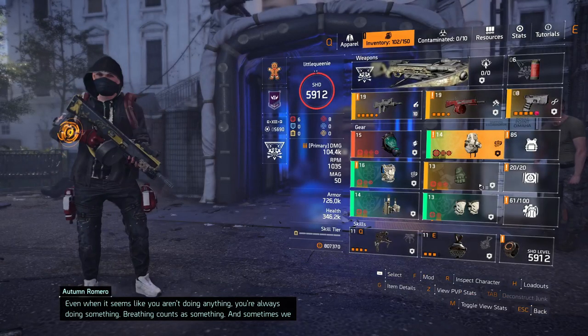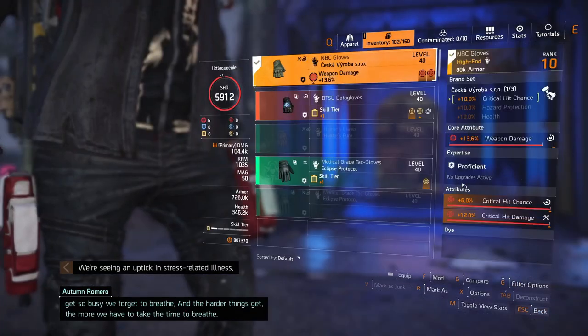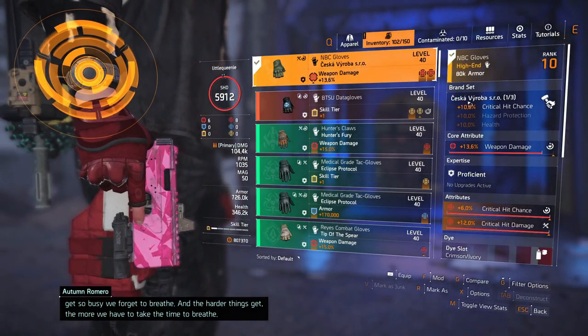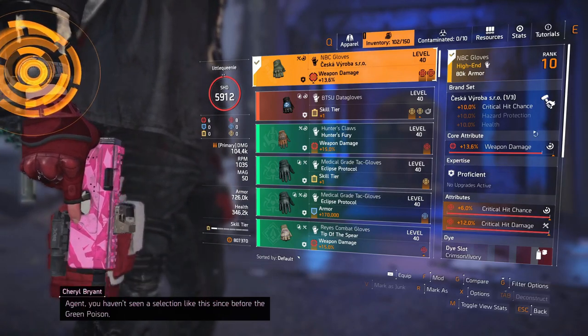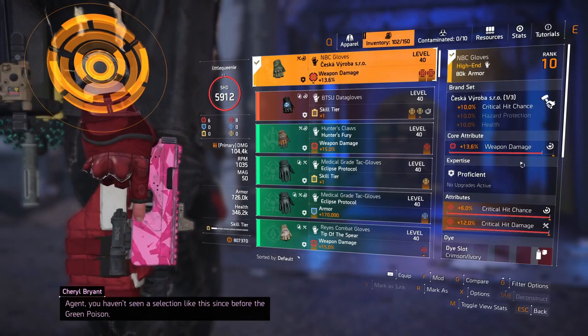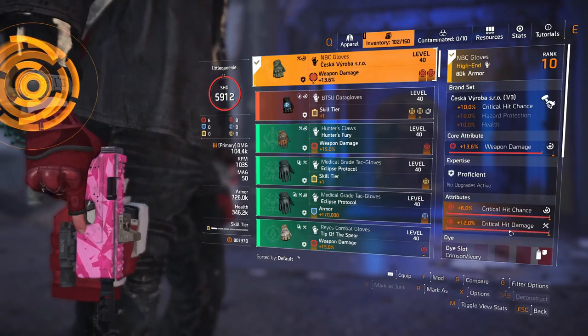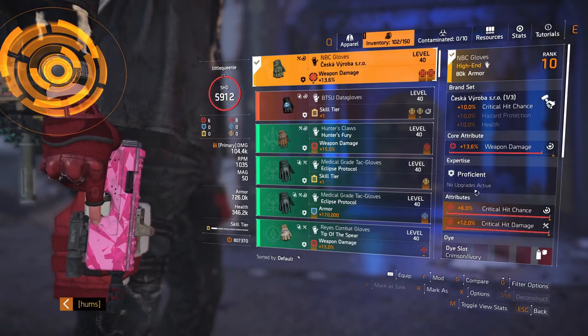I also use Seeska gloves. With the Seeska I get an extra 10% crit chance, 13.6% weapon damage on them, and I've got 6% crit chance and 12% crit damage rolled onto them.